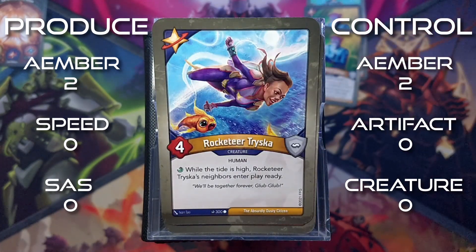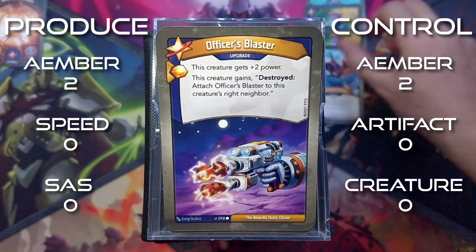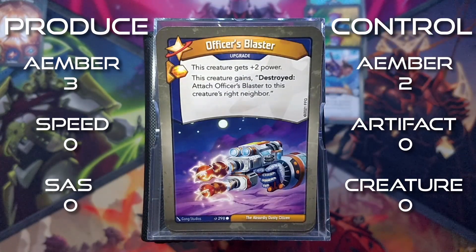Rocketeer Triska is a 4 power creature. While the tide is high, Rocketeer Triska's neighbors enter play ready. Officer's Blaster is an upgrade. Amber whenever you play it - this creature gets plus 2 power, and this creature gains destroyed. Attach Officer's Blaster to this creature's right neighbor.